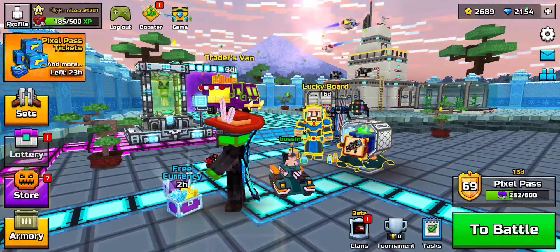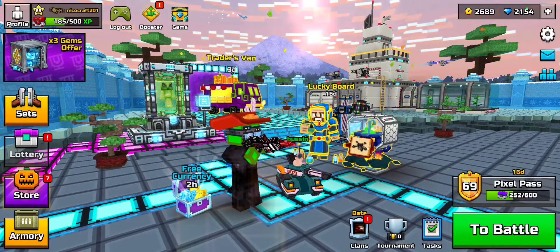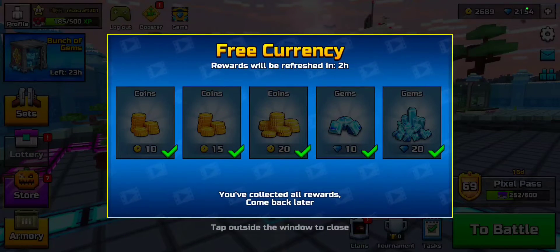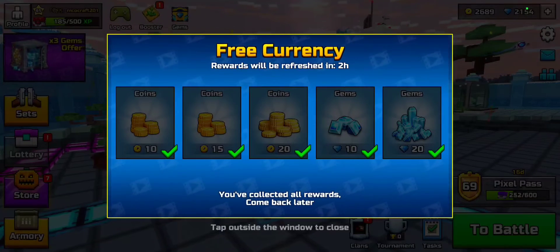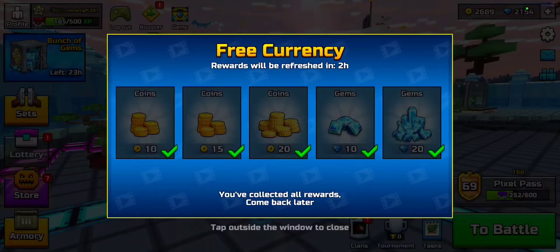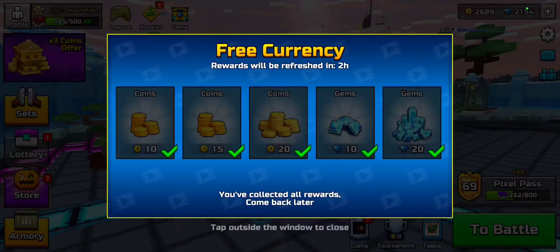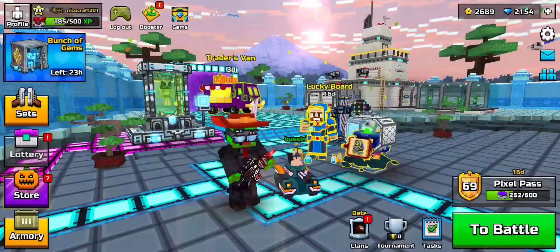The first and easiest method is watching ads every 12 hours. Even though it's only 30 gems, it really adds up if you don't spend them on random things. That's basically 60 gems a day if you're on at the 12-hour mark. You can even set a timer. I'll put the math on screen for how many gems that totals in a week, month, and year.